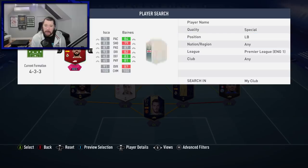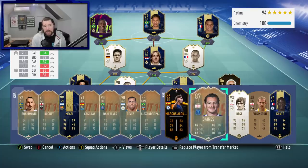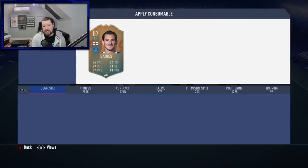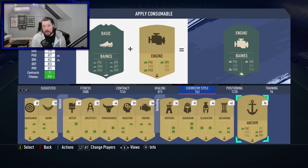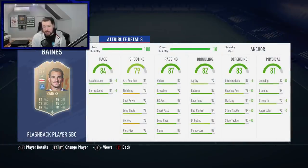First and foremost, Baines has far more pace than Alonso — same shooting, more passing, one less dribbling, one less defending, and two less physical. What chem style would I place on Baines? I would probably put an anchor on him. Pace isn't overly important — I think an anchor is the best chem style for fullbacks of this ilk. The issue with Baines is he is a little short. Leighton Baines with an anchor goes to 93 acceleration and 96 sprint speed, 93 slide tackle, 94 stand tackle, 91 marking, 90 interceptions, and 88 heading. Also 93 jumping, 99 aggression, and 88 strength — he's very good.